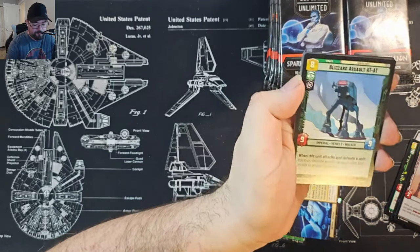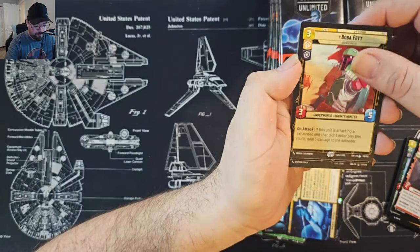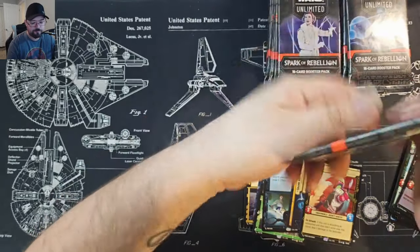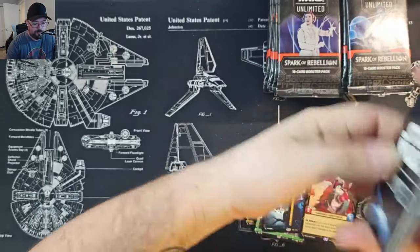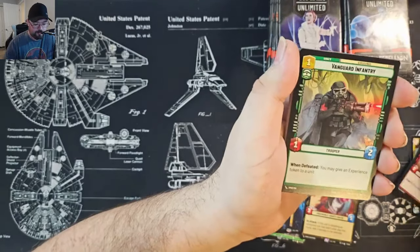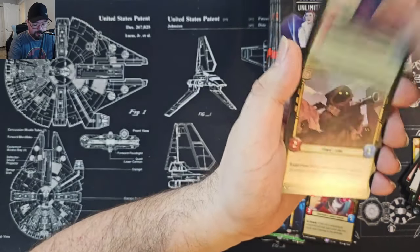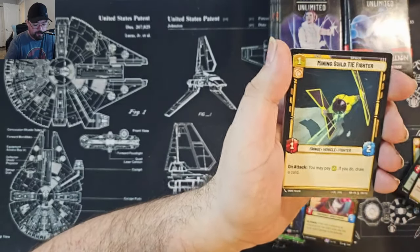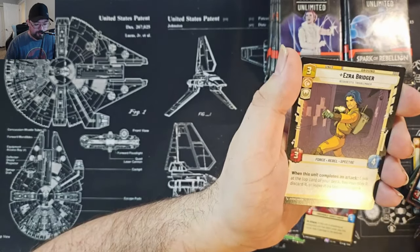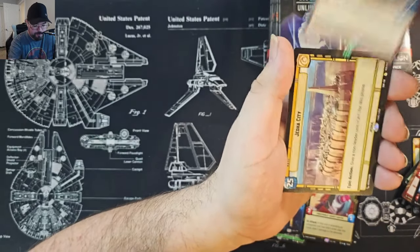Our rare is Boba Fett — nice, legendary! That's my first time pulling that one. An AT-ST common foil, Jyn Erso, Dagobah Swamp. I've played a little bit with a couple of friends, kitchen table style, but I'm excited to go to my first real event. Hyperspace Occupier Siege Tank, and a Hyperspace Mace Windu in the uncommon slot — that is beautiful — and Jedha City Base, Malbus foil.